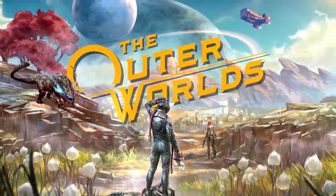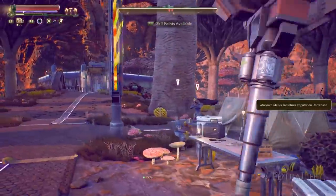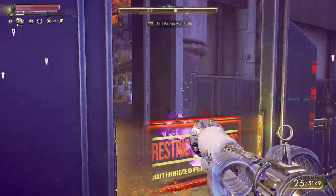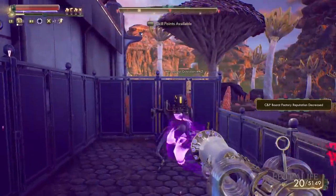In this Outer Worlds build guide, I'm going to be covering the Universal Scientist, which is a build that focuses on using the science weapons of the game to devastating effects. There are several ways you can make an effective build in the Outer Worlds, and the Universal Scientist is one of them. If you've been looking for a build that uses science weapons, this guide is for you.